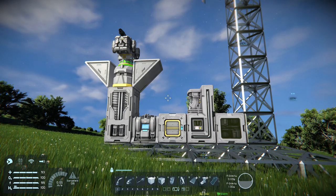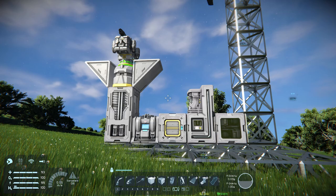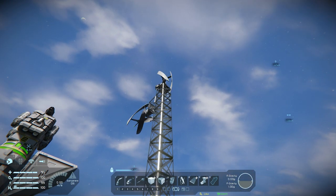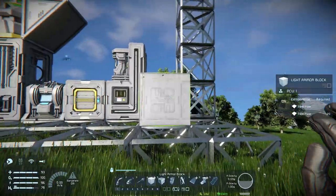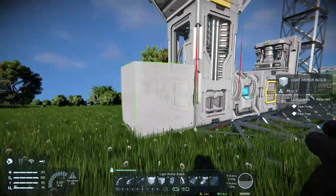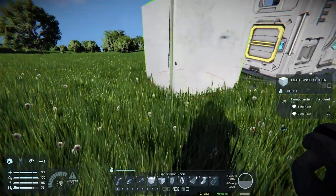I'd like to begin by adding more wind turbines to the base so we can have more reserve power and recharge our batteries quicker. On this pylon I'd like to build two more turbines, and I'd like to build another pylon on this side for additional turbines. It's always recommended to leave a space of about eight cubes between pylons for a more efficient power supply, as they otherwise block the wind.